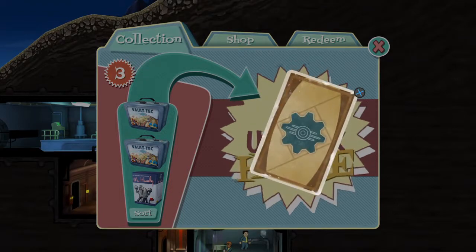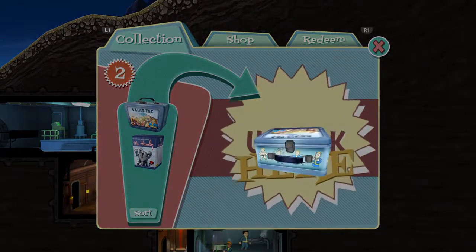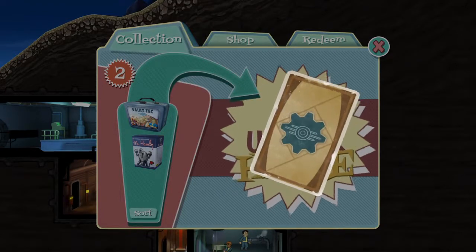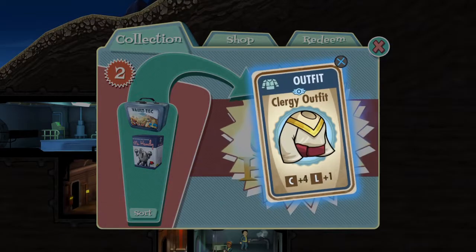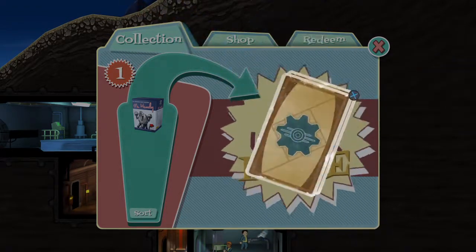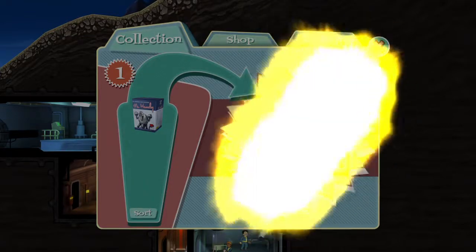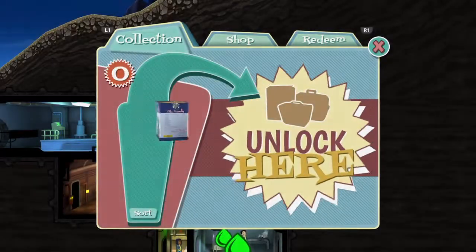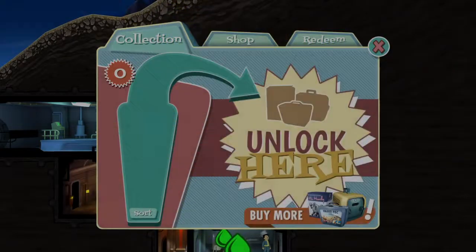We're getting a lot of good stuff. This game is free and the pack that gave me all the lunch boxes was free as well for PS Plus. We're getting a lot of charisma stuff though, which I do not enjoy. Nice lever action rifle. And last but not least, Mr. Handy.